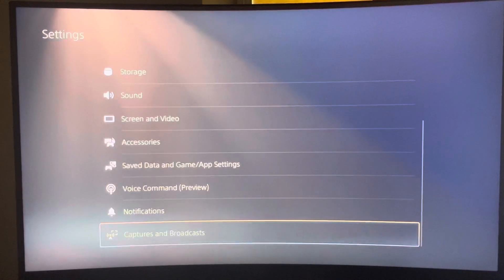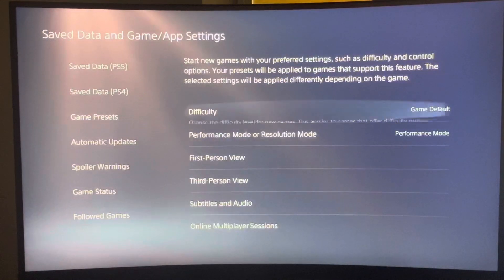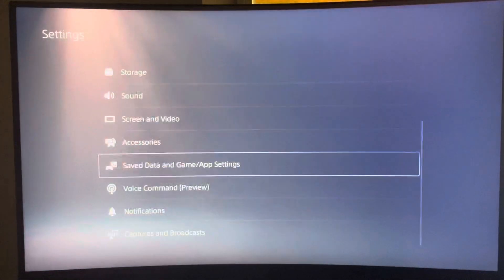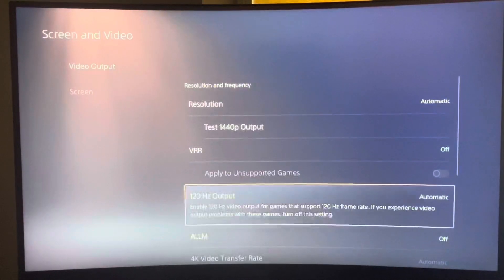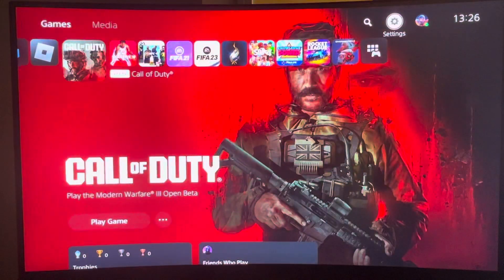Go to Save Data and Game App Settings, then Game Presets, and select Performance Mode. Then go back, select Screen and Video, and on the Video tab under Video Output, look for 120Hz Output and set it to Automatic.